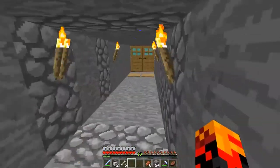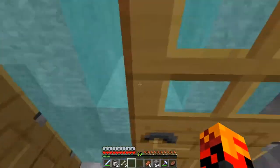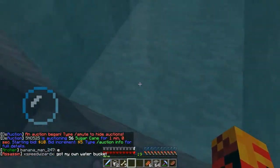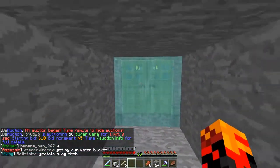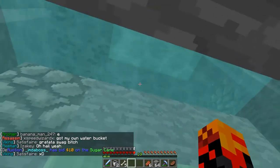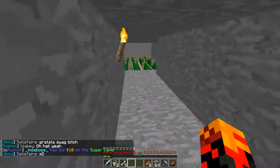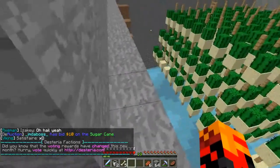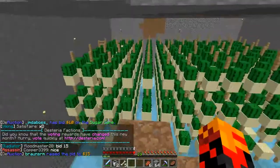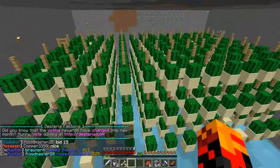Over here there are doors to get inside, but only accessible from outside if you're in the faction — you can't just come in. You can't blow it up either because it has water, unless you use sand cannons or something. He also has a new cactus farm right here.